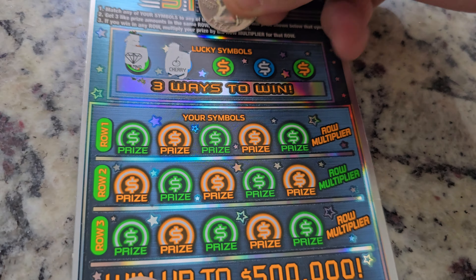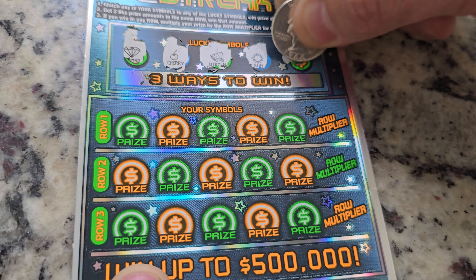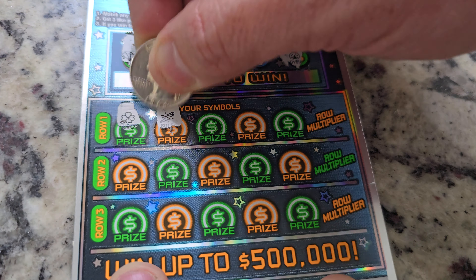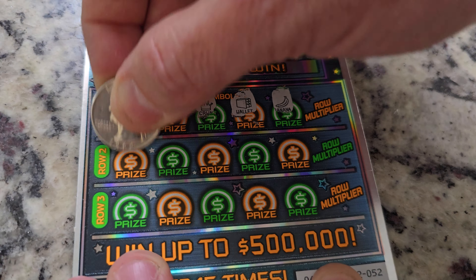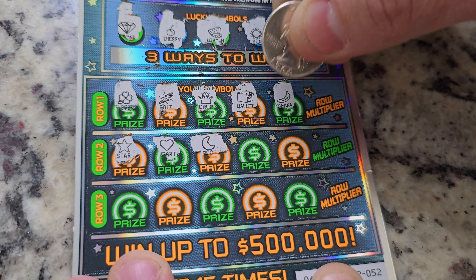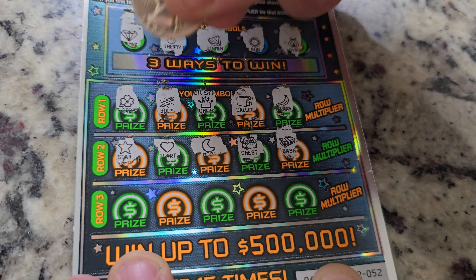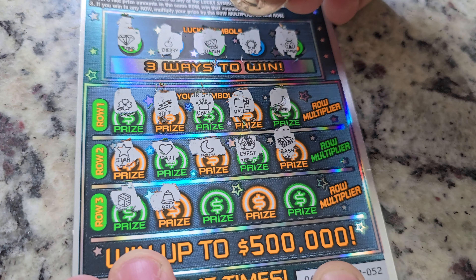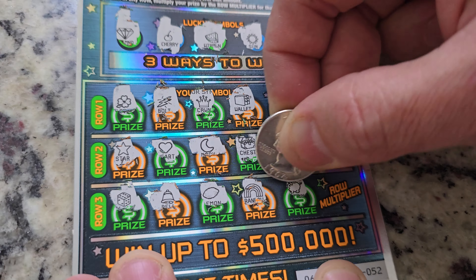Let's see — that is a diamond, a cherry, not to be confused with an apple, a melon, a sun, and a ladybug. Alright guys, here we go. Clover, no good. Wallet, no good there. Star — we don't have a star up there. No heart up there. No moon, we have a sun. Chest and cash — nope, nothing up there. Dice, a bell, a lemon, a rainbow, and a pig.